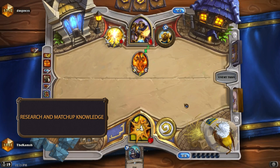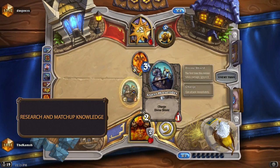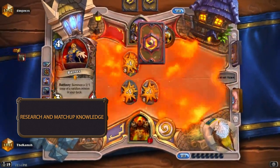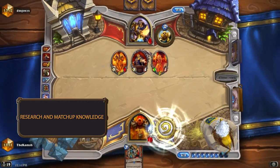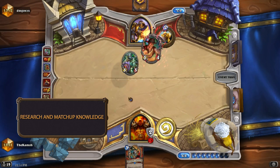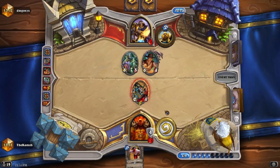Another thing you can do is look at matchup tables that a pro or content creation site has made — for example, the Tempostorm Meta Snapshot is a great resource — and see how theoretical win rates compare to yours. If the Freeze Mage vs Control Warrior percentage is 10 to 90 and your win rate is 8 to 92, that's probably just variance. But if the Druid vs Handlock percentage is 70 to 30 and you're only winning it 40% of the time, you're doing something wrong and need to research that matchup more. Recognizing which matchups you're doing poorly in sooner makes it easier to improve your knowledge and cultivate good gameplay habits. Improving matchups takes time, but by trying new things and evaluating your performance you can get much better much faster.